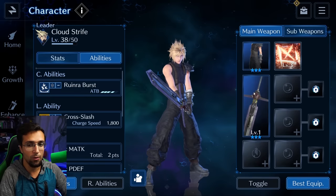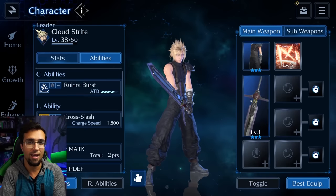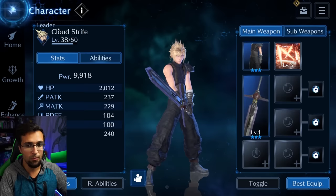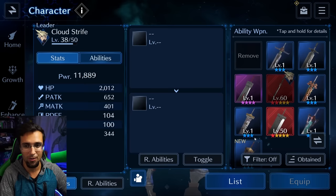The first weapon equipped in the main slot will get 100% of all its stats. I'm emphasizing this because the weapon you equip in the sub slot will not get 100% of its stats. For example, Murasami in the sub slot increases my physical attack to 442. Now let's reverse that where Murasami is in the main slot — you can already see my physical attack is 652. So you're not getting the full benefit if you equip your stronger weapon in the sub slot. The stronger weapon should go in the main hand.